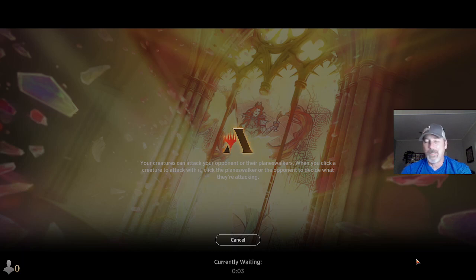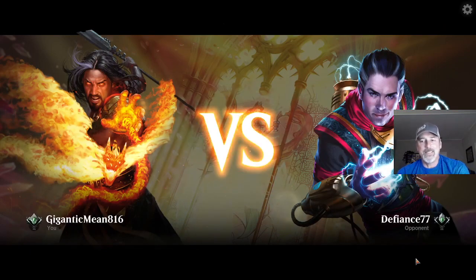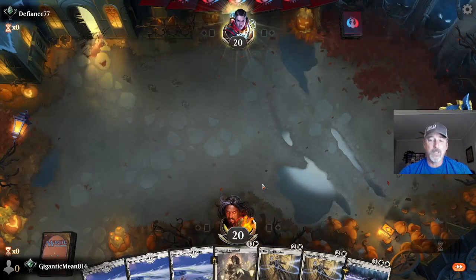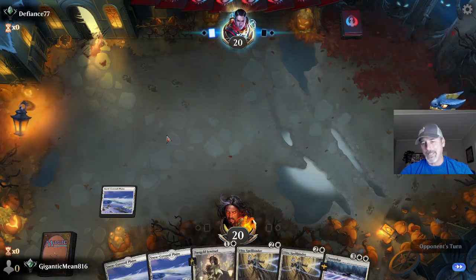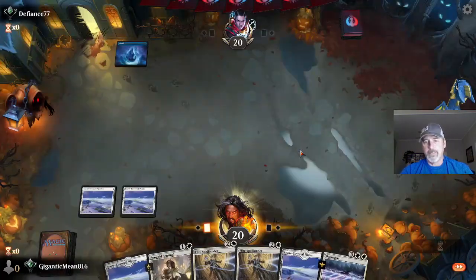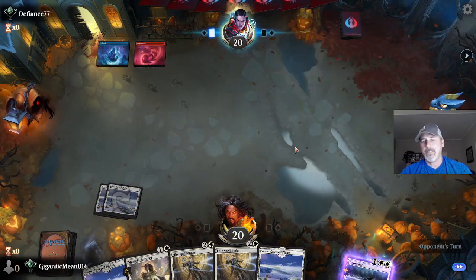It is about 12:30 Eastern. I got some work I need to jump on in the morning. I appreciate you guys for tuning in if you've been playing with me this long. Doomskar — I don't know why people don't run Doomskar in these white decks. Sungold Sentinel stepping to the stage. It's been a while since I've seen you, big guy. Blue — not going to drop Sentinel today. We'll go with Spellbinder on three, and hopefully it doesn't get countered.